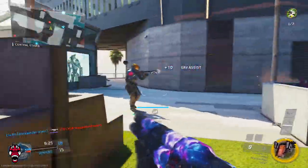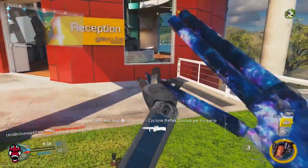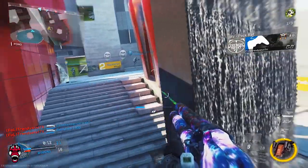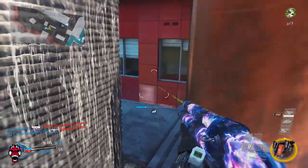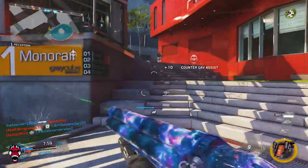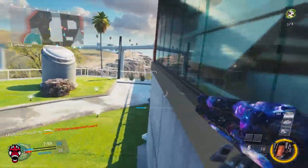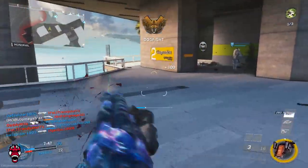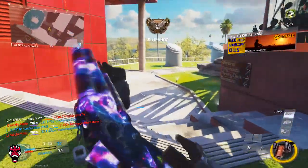That guy's back there, I'll leave him. Oh, he's not AFK — I thought he was just sitting there AFK, but I guess not. Alright, what we got over here? They definitely have Ghost though. Just wait until I get this Advanced UAV, boys — you guys are screwed. I'm about to finesse you guys. Yep, there we go.